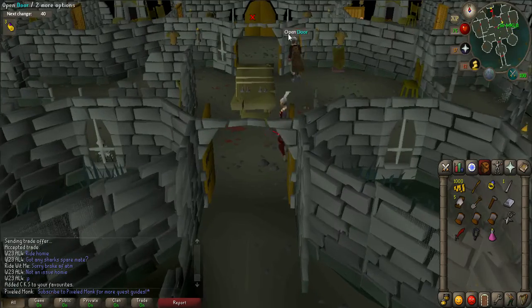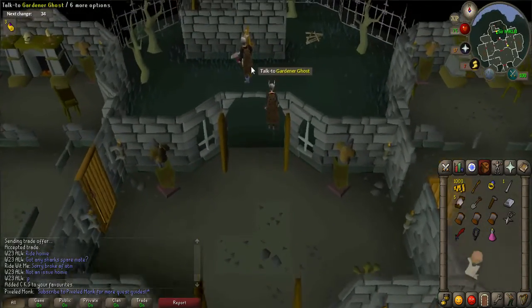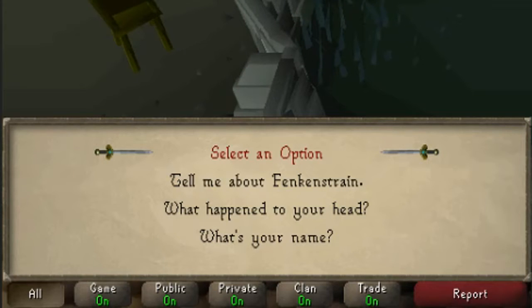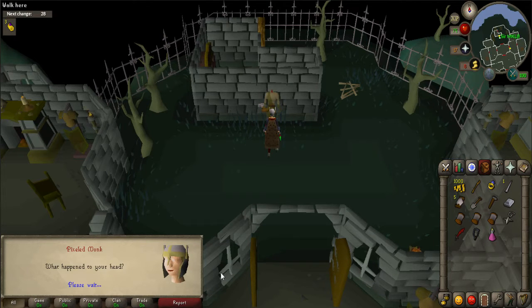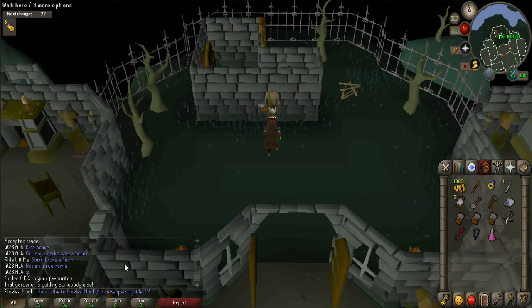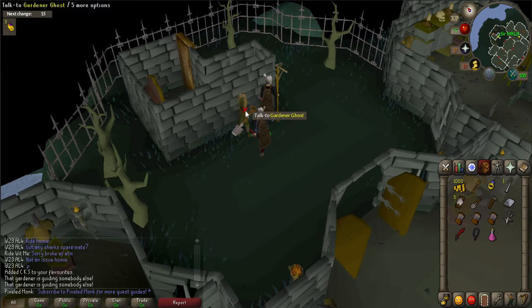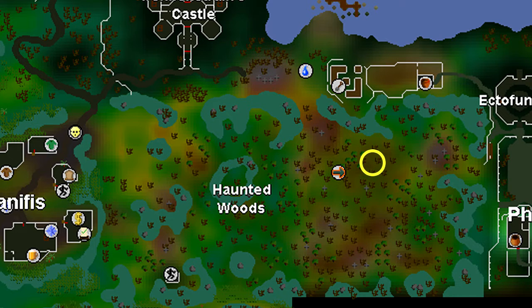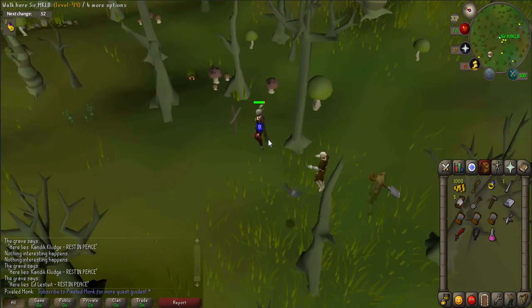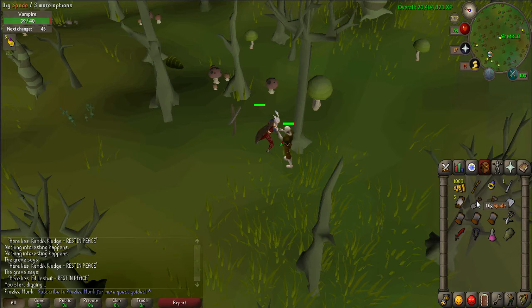Congratulations, you have been hired to find five body parts. Before you do that, you must put on your Ghostspeak Amulet and talk to the headless ghost gardener, located at the north end of the castle. Ask him what happened to your head. He will offer to help you find his head and will follow you for 10 minutes. Now put on your Holy Symbol as you will be running past level 72 vampires to find the grave. Head towards the fairy ring ALQ and find the grave shown on the map. If you get lost, talk to the ghost for directions. When at the grave, left click on it to confirm the name is Ed Lestwit, then stand on top and dig with your spade to get a decapitated head.